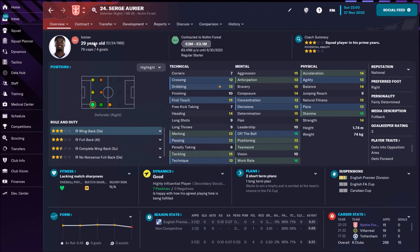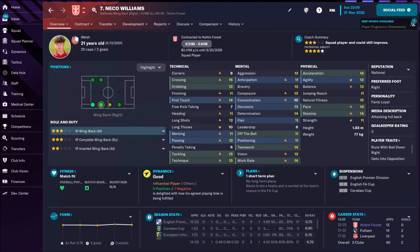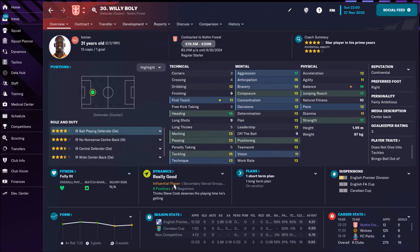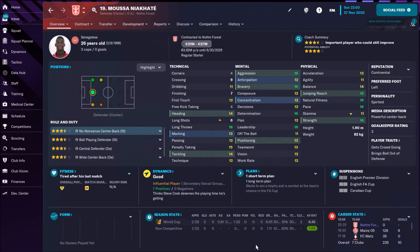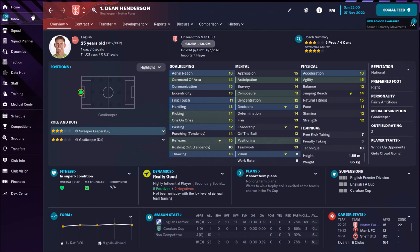On the right side we have Aurier, he's 29. Maybe it's not a bad idea to give a chance to Williams — he's much younger and will improve — but for now I would start with Aurier. For the pair of central defenders we have Willy Boly, who is 31 — that's the only problem. All other attributes are really nice: great in the air, jumping 17, heading 16. Moussa Niakhate is adorable — awesome speed, acceleration 13, pace 16, awesome in the air, nice passing skills. You need to keep him; you won't find a better central defender for Nottingham Forest. On goal we have Dean Henderson, on loan from Manchester United.